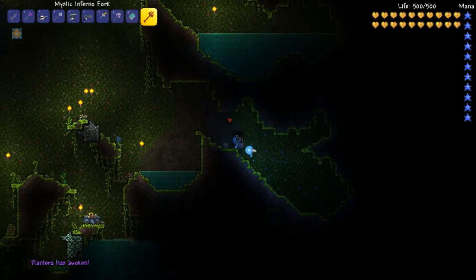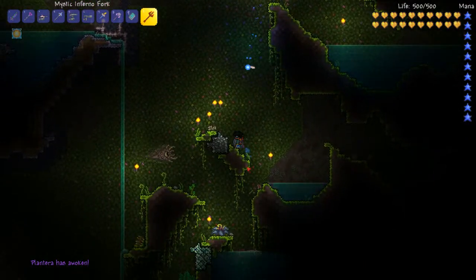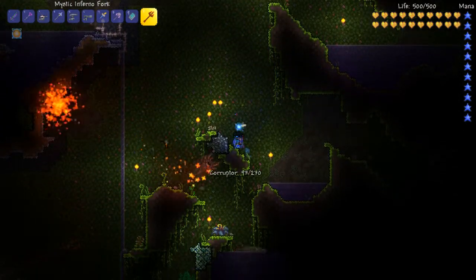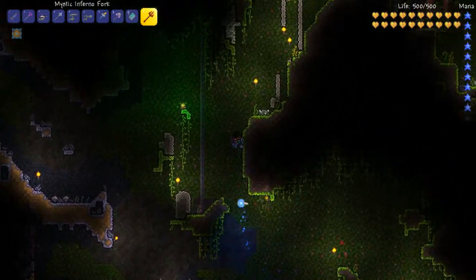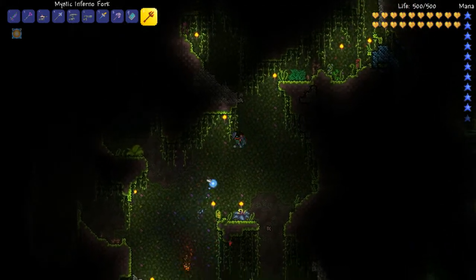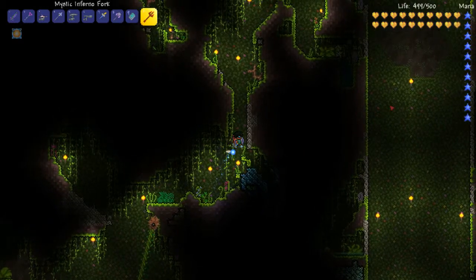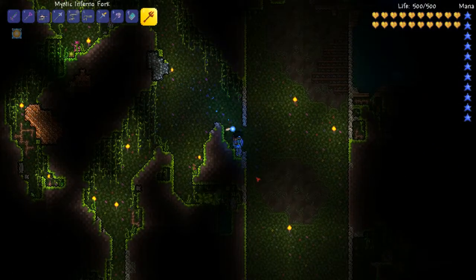Plantera has awoken. We have to be sure not to move too quickly, because if we do she will despawn, and then I'll have to spend a whole ton of time finding another one of these bulbs. Let's get some starting damage on her and then come up this way. We're doing it - just have to remember not to move too quickly. I'm supposed to be in that shaft right there, but hopefully I'm okay. We can come in this way.